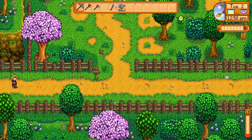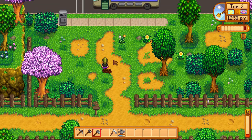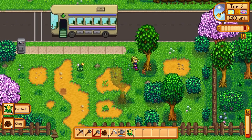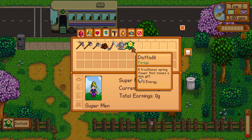To get a daffodil you have to go foraging during the spring. Here I am foraging in the spring and there are two daffodils in the wild. Right click them while standing next to them and you will pick them up and put the daffodil into your inventory. So if you want some daffodils, make sure it's spring time and then go running around until you see some on the ground.